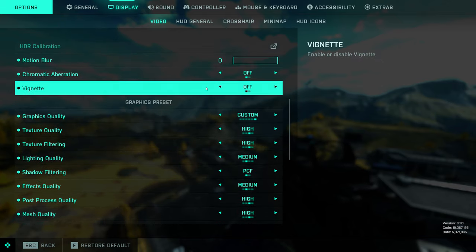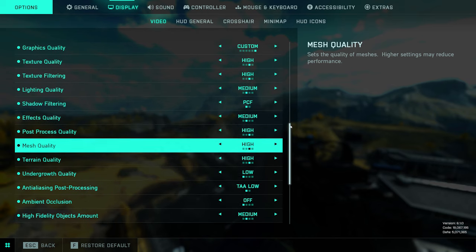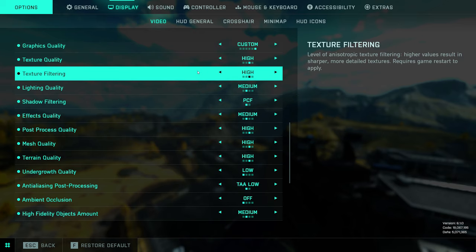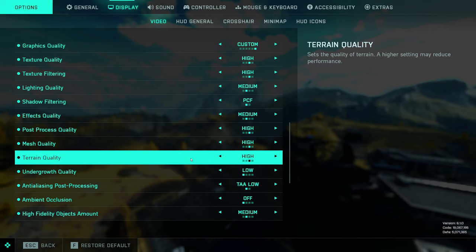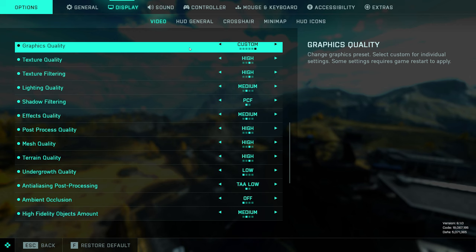These are the graphics settings I run with. I find this gives a nice blend of decent graphics and great performance. Of course, if you are mainly interested in performance, just turn everything to the lowest setting — the game will still look fine. Honestly, the only reason I have some of these turned up is because I make videos on YouTube and stream the game and I don't want it to look the absolute worst it can be.